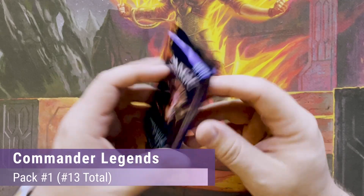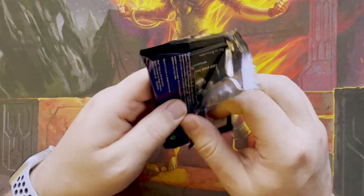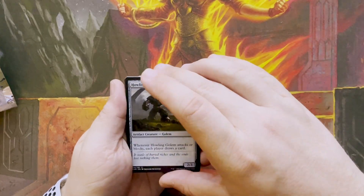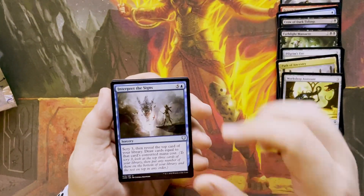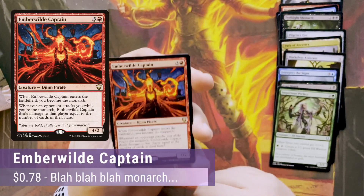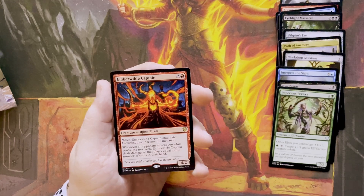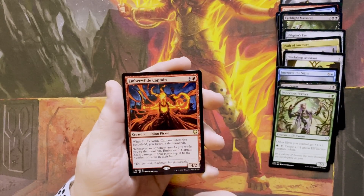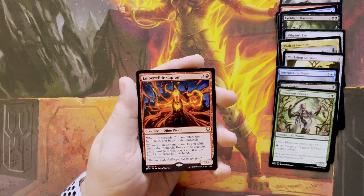All right, here we go. Pack number 13 — I can't count. So, we're into the rares. We've got an Ember Wild Captain. For three and a red, you get a Djinn Pirate. When Ember Wild Captain enters the battlefield, you become the Monarch. Whenever an opponent attacks while you are the Monarch, you deal damage to that player equal to the number of cards in their hand. I guess if you like being the Monarch.